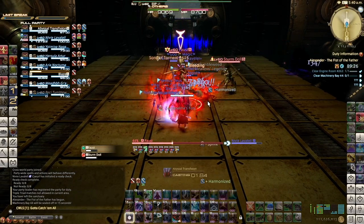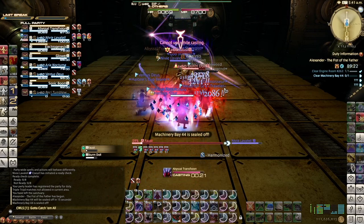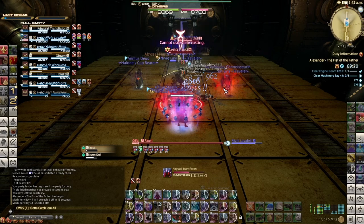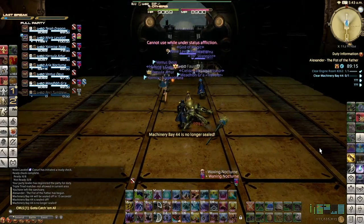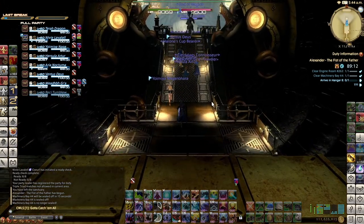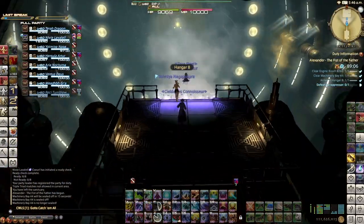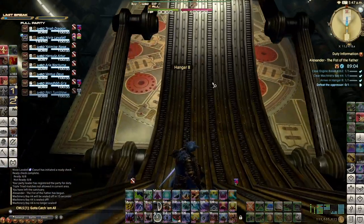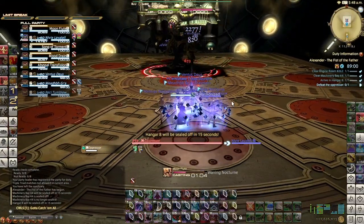Back in the day, he was kind of just the DPS check. Really the key here is to just use your Moon Flute and burst this guy down as much as you can. You can see we had one person blow their Final Sting on this — I'd recommend saving it for the bigger boss that comes right after. You can use some of your cooldowns to blow up Faust as quickly as you can.